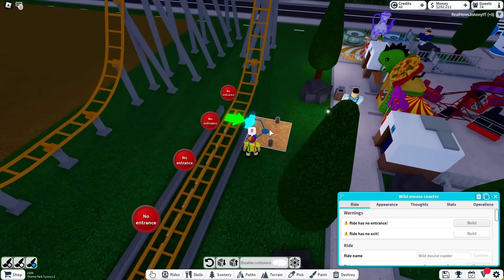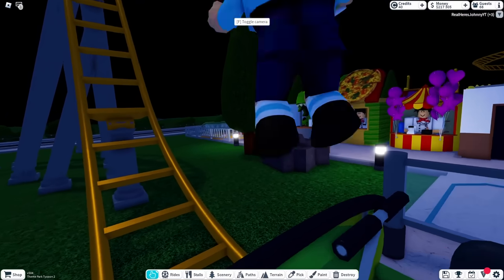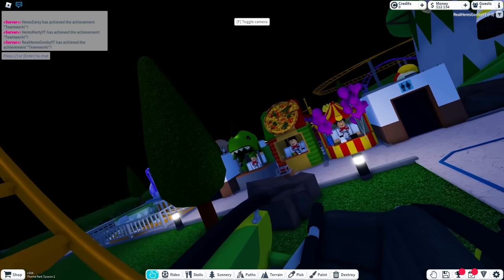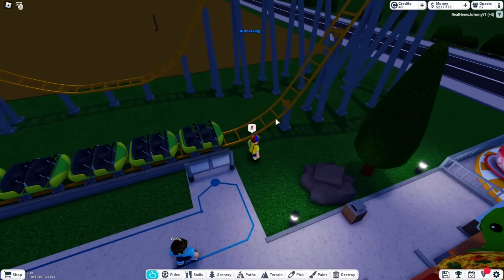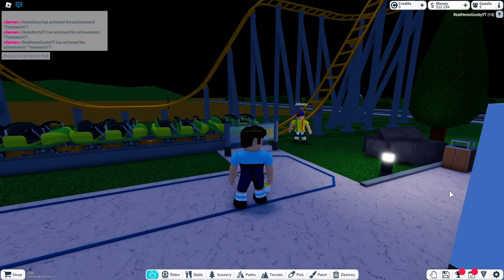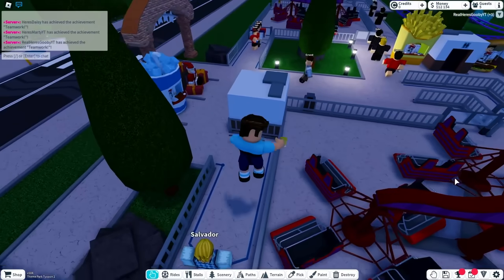Gooby, go ride it! I just gotta make an entrance. Gooby, are you ready? Yes! Hop in, here we go! Come in the front with me — first person! Why did it not go? I think I used the wrong thing — I didn't add the chains. Wolf ride, zero out of ten. Hold on, Gooby, I need to fix it! Everybody — make sure we don't ride the poopoo coaster because it's poopoo!